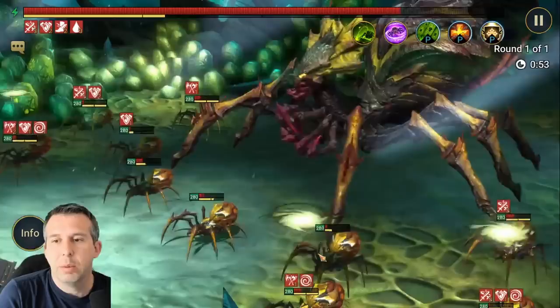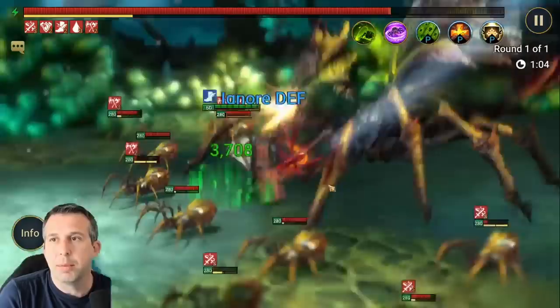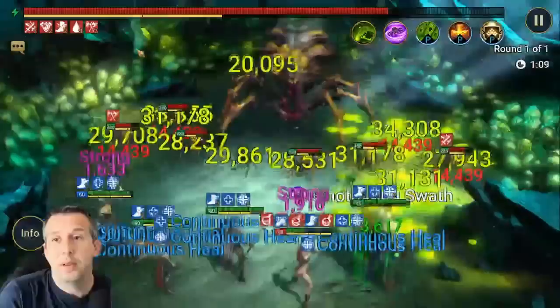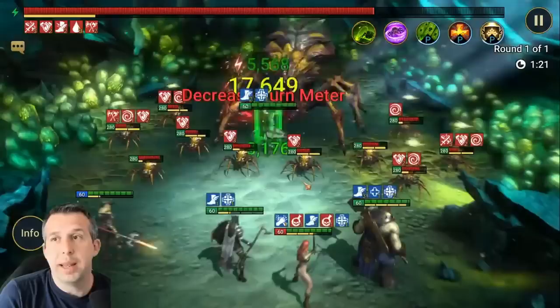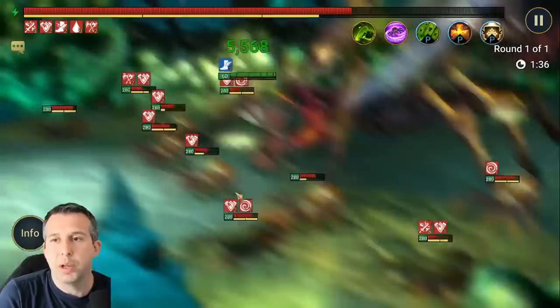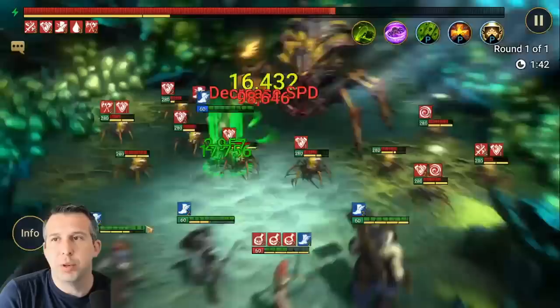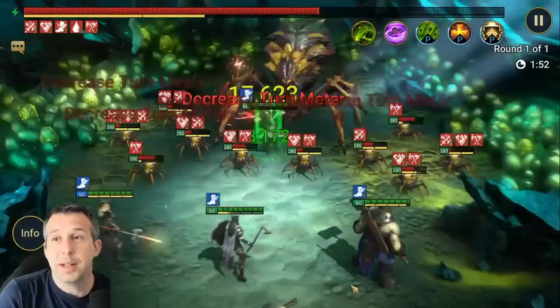Seal heals your team every time she moves - she is such an MVP. Everyone else is totally replaceable; Seal is probably the hardest to replace. The spiderlings will switch aggro to Armager next. Turn meter on the boss looks okay - the question is whether I can keep these champions alive. There's a big hit which just healed War Maiden to full because of leech. People ask how you do Spider without Miscreated Monster and HP burn - it's about turn meter control and team composition. She's going to go down again and we'll switch aggro.